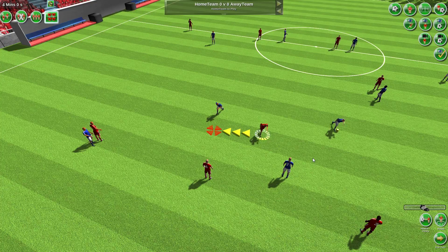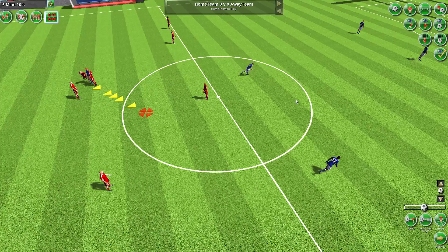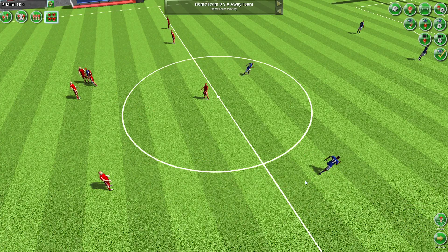You can suspend or activate orders by clicking the player's yes/no button on the player orders screen. Player orders will automatically be suspended when play stops, for example when there's a goal kick.